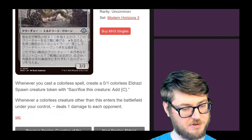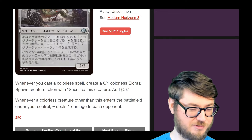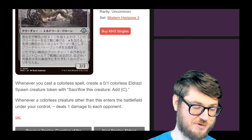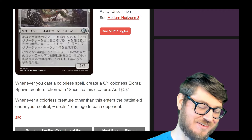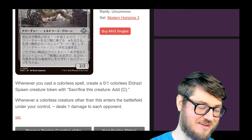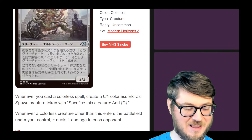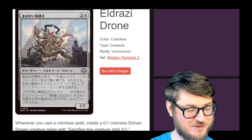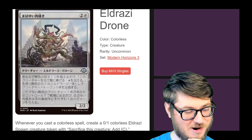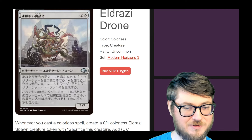Eldrazi Drone — pretty good. Whenever you cast a colorless spell, you create a 0/1 Eldrazi. And then whenever a colorless creature enters the battlefield under your control, you deal one damage to an opponent. So if you're casting a colorless creature spell, not only will you deal damage from the token it makes, but you'll also deal damage from the thing you just cast. This seems really busted and fun — it speeds into itself so easily. For three mana you're getting a pretty sweet deal. The Scions are super powerful; they ramp you and let you get to the big Eldrazi on the back end of your game plan.